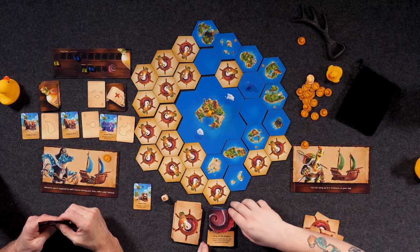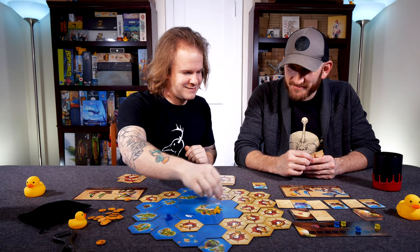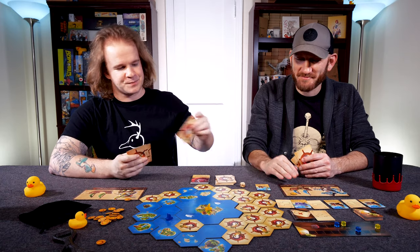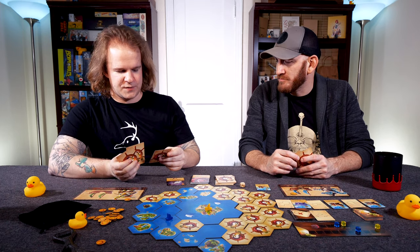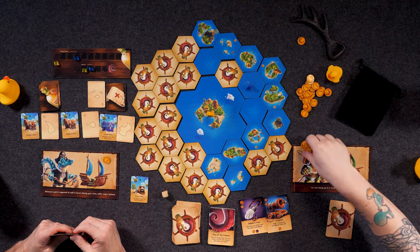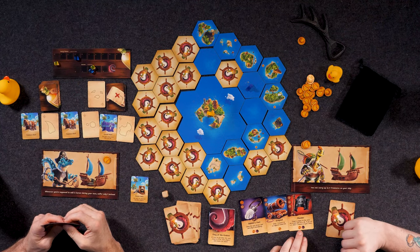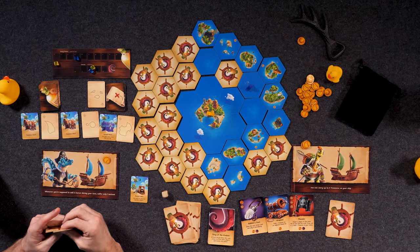I just drew the Fury of the Kraken — as soon as you draw this card, reveal it to all other players and resolve the attack. Rolling a die. It's a zero. So the Kraken does nothing — you do not lose your curses, you do not lose your treasure. Slightly disappointing. Drawing up to four cards. I'm going to play Rabbit's Foot and Grapple. Rabbit's Foot gives me two more coins. I can spend a coin and take a curse to draw the next action card and play it immediately — I'll go ahead and do that.